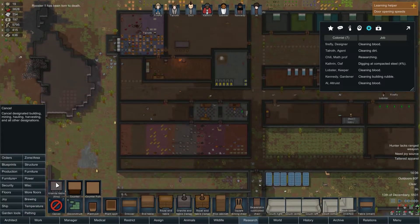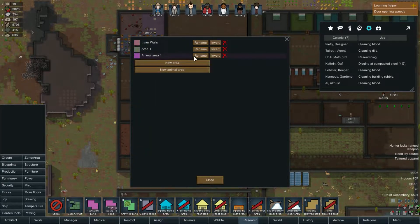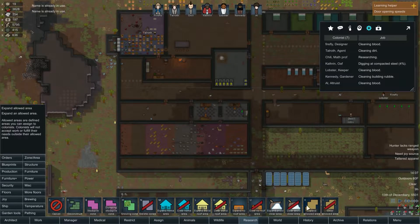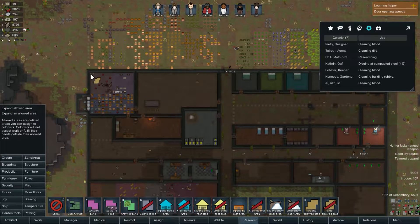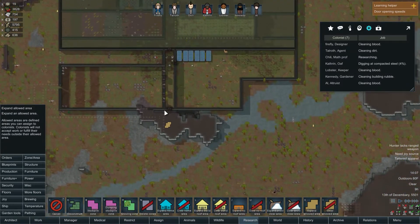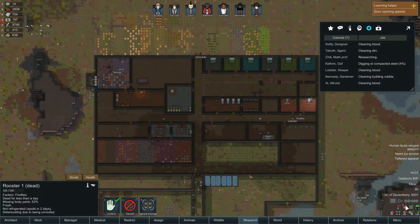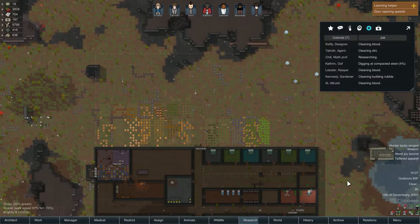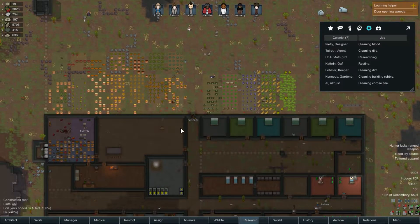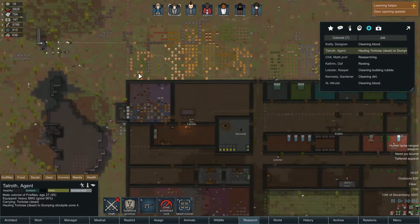I need to fix our cleaning thing. I have a mod installed that lets you set up a zone for cleaning. Let's manage area - new area, rename. This is going to be cleaning. So let's set up our cleaning zone - I don't need you out there cleaning that area. We just want inside of here cleaned, just this walkway here. With this mod, you just select this little button there and you can select your cleaning zone, and it should adjust where they start cleaning. I can see Kennedy moved back inside to clean. Talaroth is cleaning up in here. Talaroth, haul that tortoise while you're in there - we need to get that out of there.